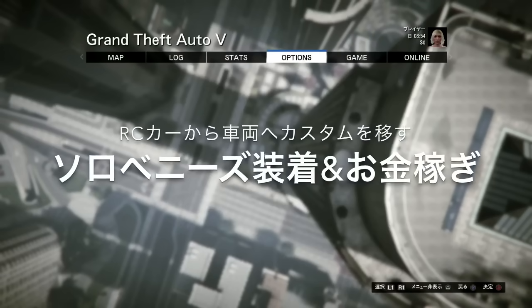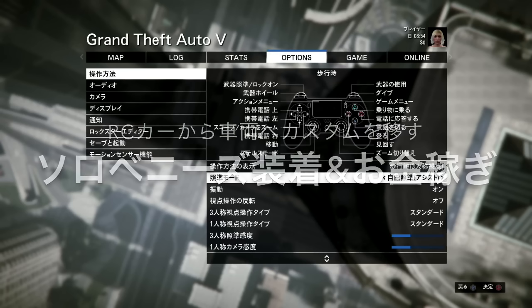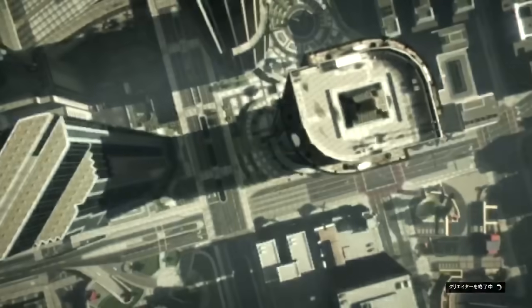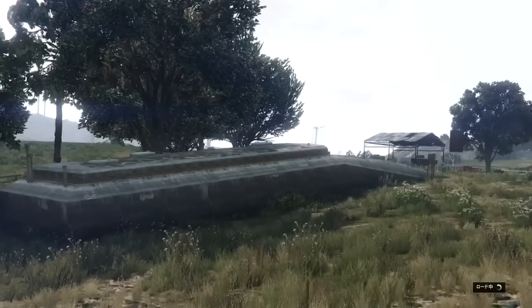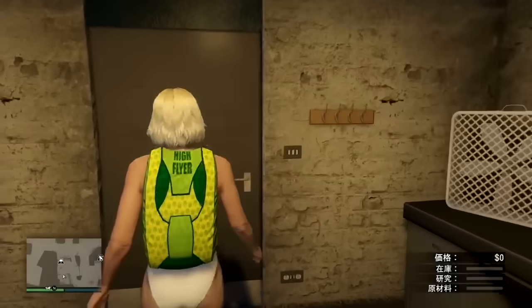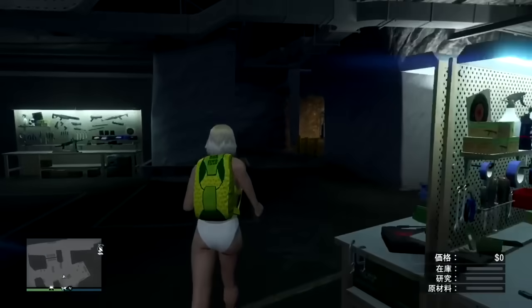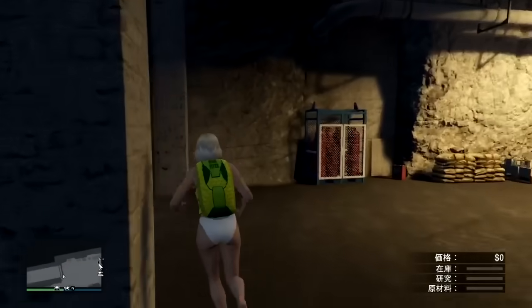では次は、RCカーから車両上カスタムを移す、ソロベニーズ装着＆お金稼ぎっていう感じです。これどういうことかというと、まず自由照準、招待限定セッションなどで開始します。そのセッションで一度、地下基地に入ります。地下基地出現でもいいし、そのセッションに来たら地下基地に一度入るようにしてください。RCカーのカスタムを普通の車に簡単に移す方法、またはそのRCカーのデータを車に移すことによって、例えば無料のLG RH8のカスタム代金を儲ける、みたいな感じですね。